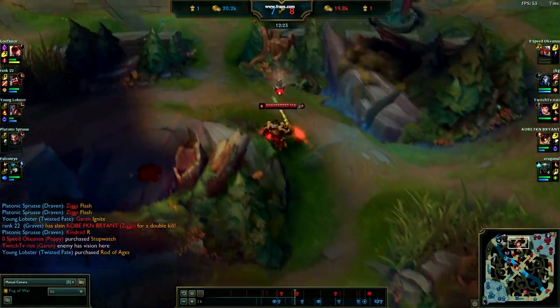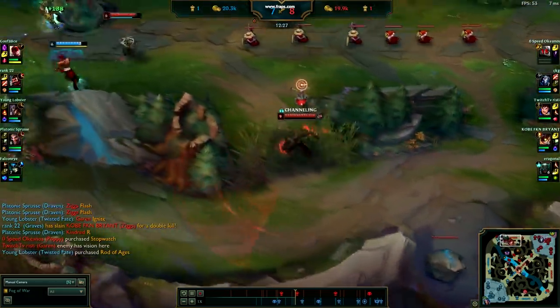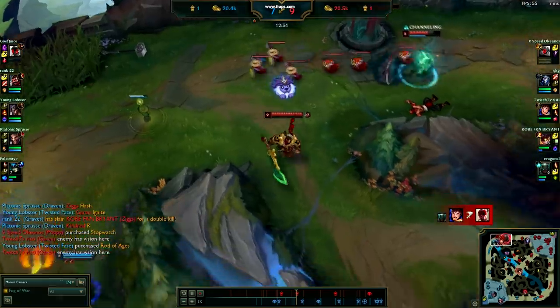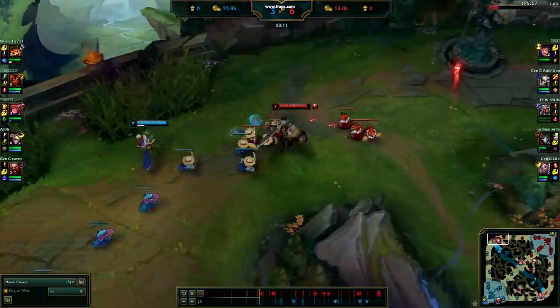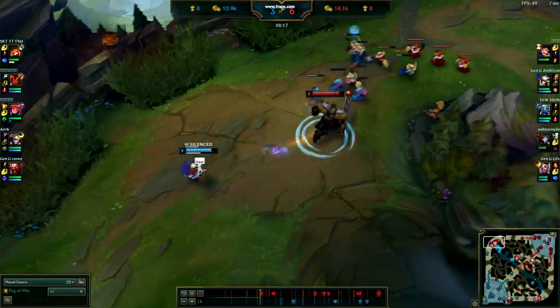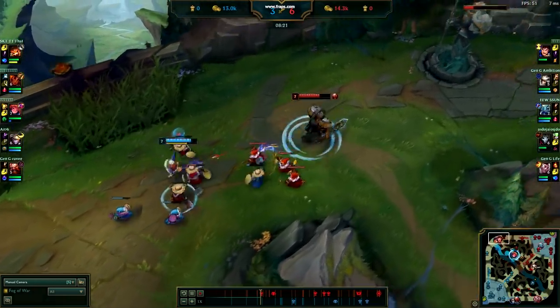Now let's talk about some of the differences in Ristee's actual playstyle. Top lane is all about matchup knowledge — knowing when, where, and how you can trade against enemy champions. Ristee has solutions to pretty much every one of Garen's bad matchups. One of the worst matchups for Garen is against ranged champions, but Ristee has a specific trading mechanic that gives him a slight edge against them.